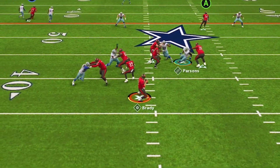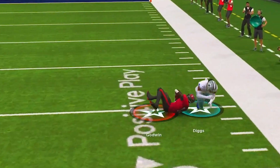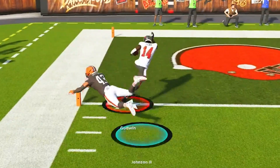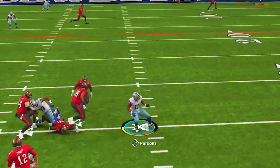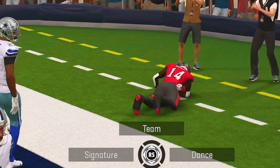So if you want a scheme to dominate your opponents entirely through the air — and especially if you have a stud receiver who you want to force-feed the ball to for multiple touchdowns a game — then gun box out of the Buccaneers playbook just may be the scheme for you. Thanks so much for watching, and I'll catch you in the next video for another scheme breakdown.